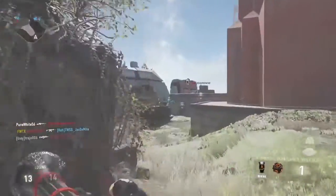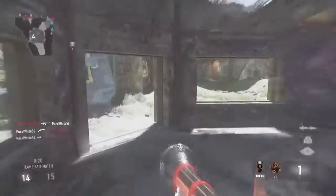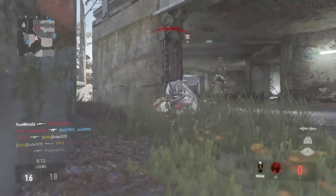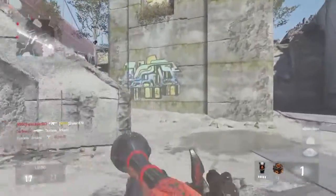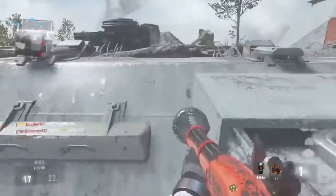Look at that — I got a supply drop for dying! See, I thought I had that kill but sometimes nope. You gotta get super close with this gun, yeah, and you gotta make sure it's aimed at them.